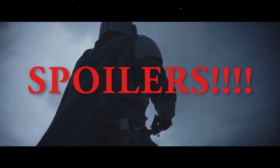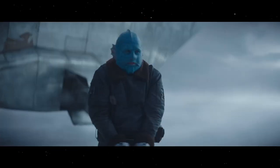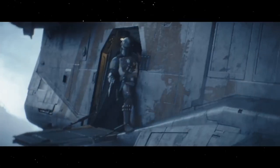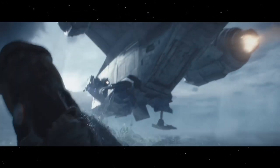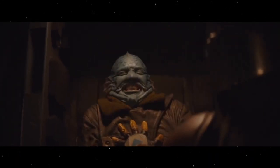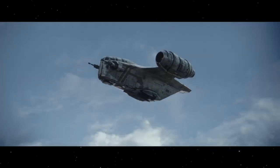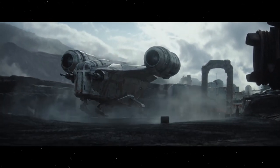We are first introduced to the Mandalorian and the Razor Crest on the frozen world of Maldokris, where the bounty hunter is chasing a Mithral for a job with the bounty hunter's guild. After a harrowing adventure involving a walrus-like creature called the Ravenak, the Razor Crest broke orbit and returned to the bounty hunter's guild on the planet Navarro. Interestingly, unlike other bounty hunting vessels like the Slave 1 or Houndstooth,